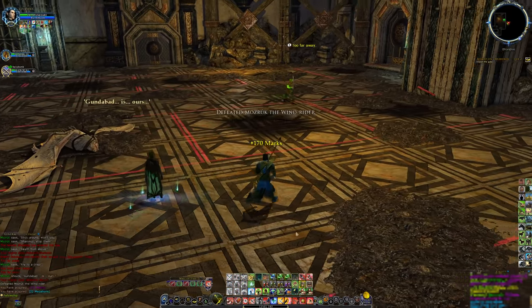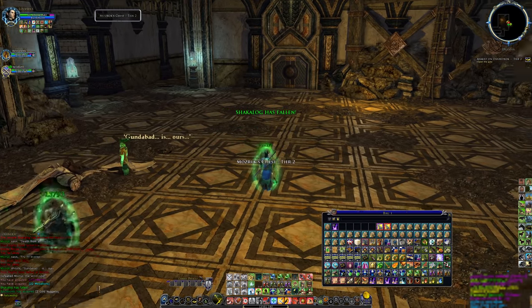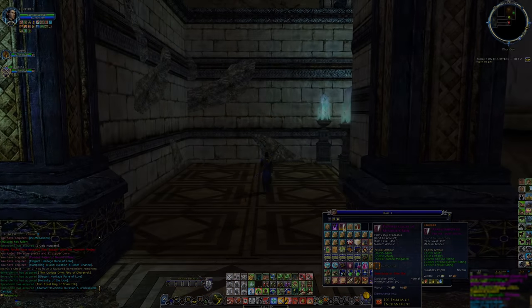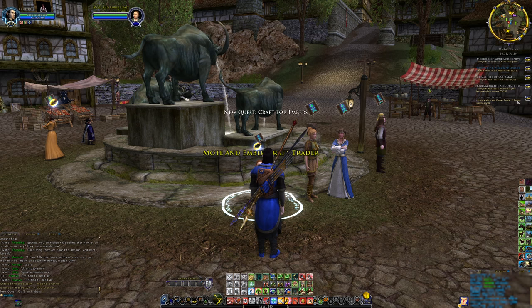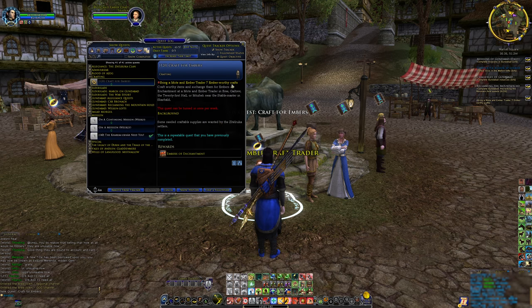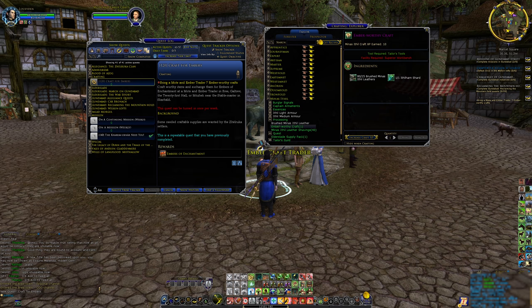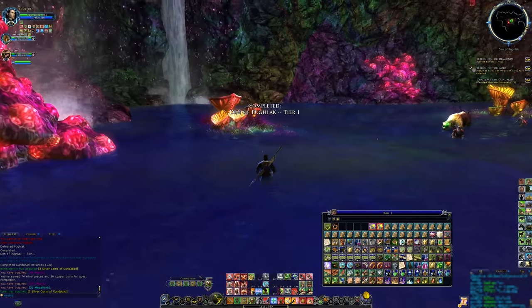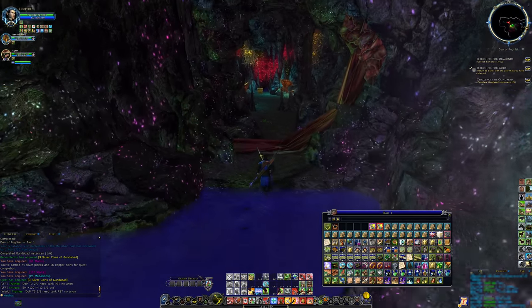There is actually one more odd source of embers that is expected to change. Normally with a new level cap, all sources of embers are turned into sources of motes of enchantment and new ember sources are created. However, Standing Stone Games appears to have forgotten the crafts-for-embers quest from Menace of Ithil. At the time of this video, you can still do this weekly crafting quest requiring seven ember-worthy crafts, each taking one Ithilharn shard — the rare level 130 crafting material. In the future this will likely be updated to require sunstone shards instead, and we will likely get better ember sources overall as the expansion progresses.